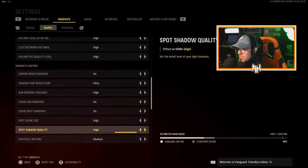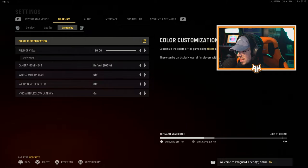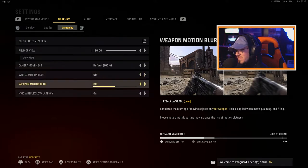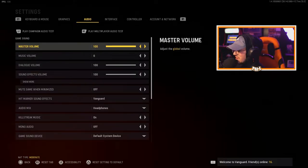A lot of you are more concerned about the controller settings, and that's the main focus of the video. Quick things to note: 120 FOV — make sure you have motion blur off, both weapon motion blur and world motion blur. Have those off.